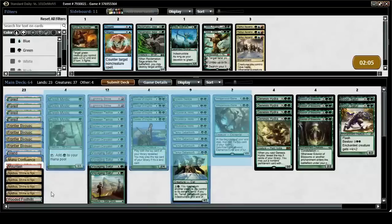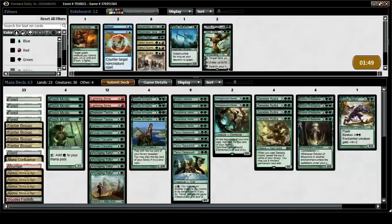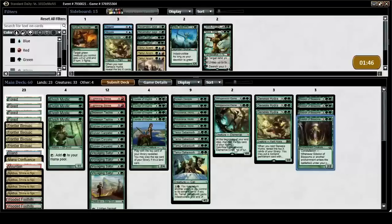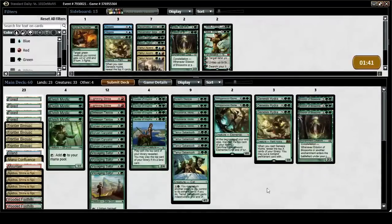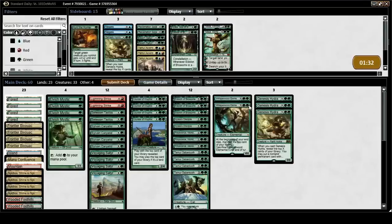Eidolon actually trades favorably with a lot of our opponent's stuff. So you want to cut the Boonsaders and one Hydra and one Eidolon. I definitely want to trim on the top end of our curve somewhat. I like how Eidolon interacts with a lot of what our opponent is doing — all of their one and two drops. Eidolon draws a card and then trades in combat, helping us get to our late game.